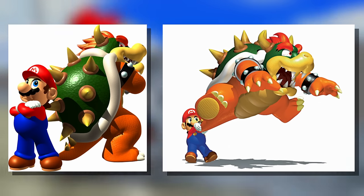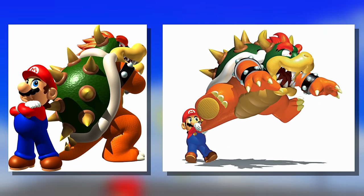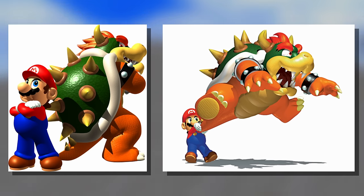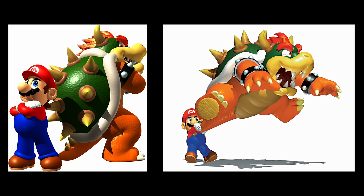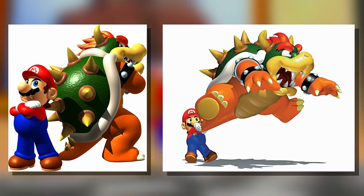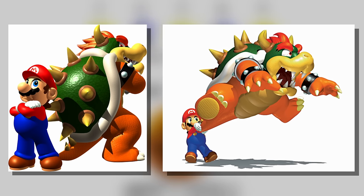Bowser often appears alongside Mario in official art. Their dynamic is clear in these images. The one on the left sells their rivalry, complete with a nice little smirk from Bowser. The one on the right, meanwhile, is just silly. Bowser looks like a cat being held by the scruff of his neck — he looks so useless with his limbs just sticking out like that, and he's clearly embarrassed about how Mario managed to snatch his tail. Even though his model is primitive, it has a ton of personality.